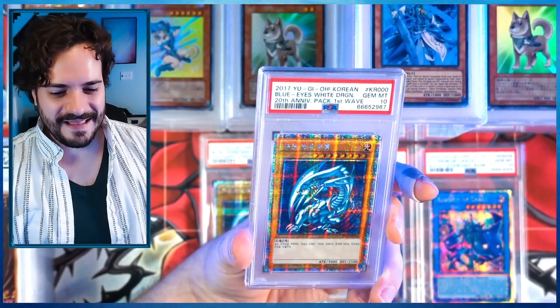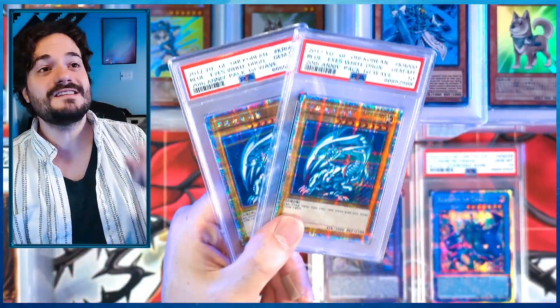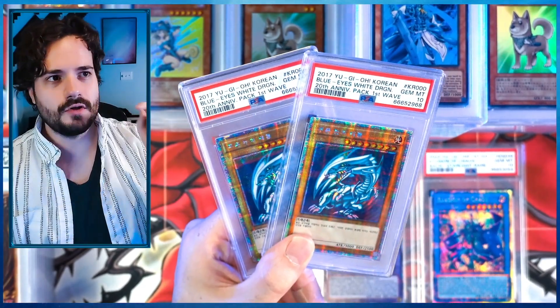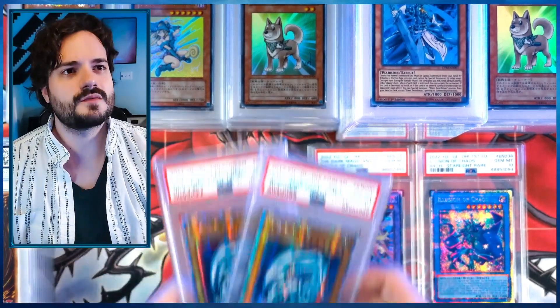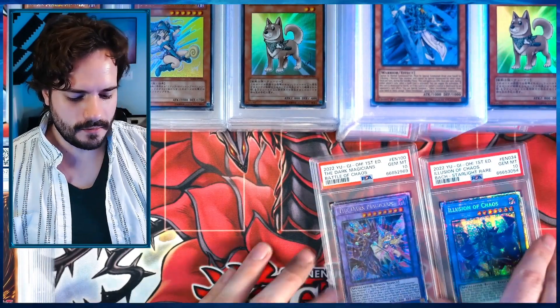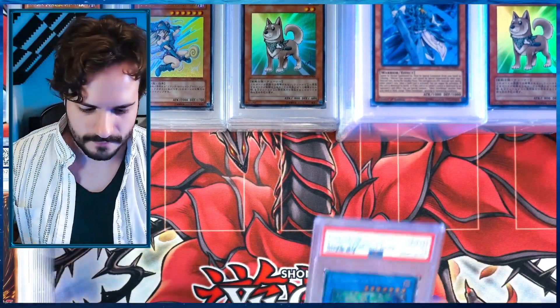Starlight Blue Eyes White Dragon — let's go! We've got to make the Blue Eyes. The funny thing is that in the 15AX set you can get the Blue Eyes Ultimate Dragon in starlight, so you can literally have three of these. Actually it's not a true starlight — it's more like the stardust we pulled earlier. But that would be really cool; they knew what they were doing with those chase cards.